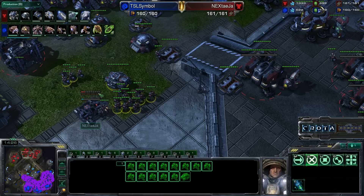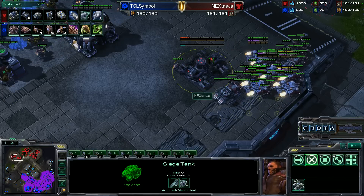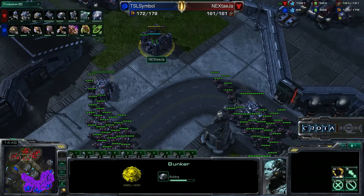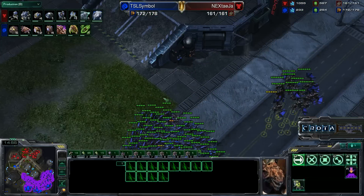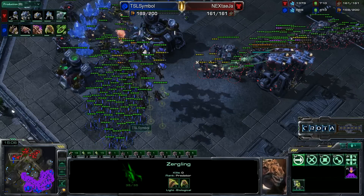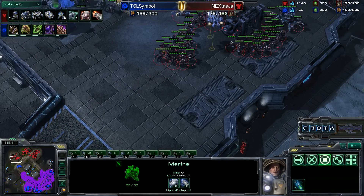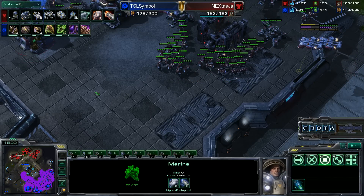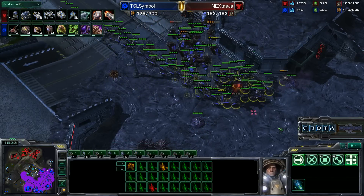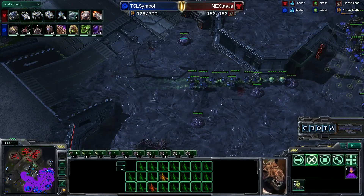Both sides are near supply blocked at 160 versus 161, and both need to get additional overlords and supply depots. Another command center is now being established by Teja, making sure he doesn't fall behind in expansions. Marines and siege tanks move out. A new bunker is being established. One Marine gets taken down. The Zerglings are only upgraded 0-1 up against 2-2 Marines — that may be the difference, as the Marines with 2-2 upgrades will eat through many of these units. Level 1 vehicle weapons upgrade now completing as 3-3 is being started. The Terran player has a very large bank of about 1,200 resources and should be attacking around the 16-minute mark.